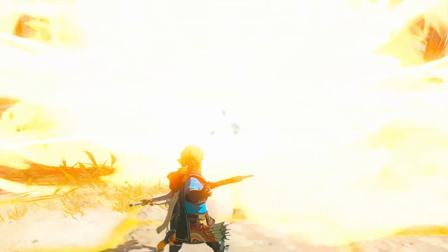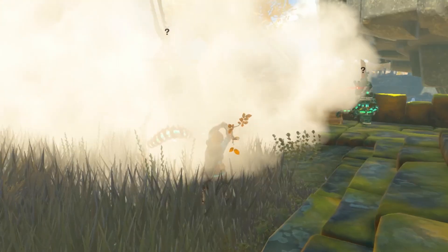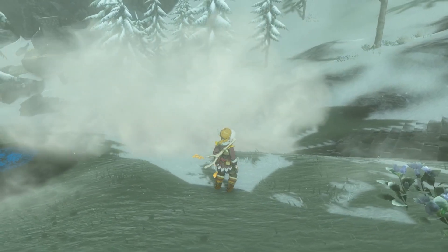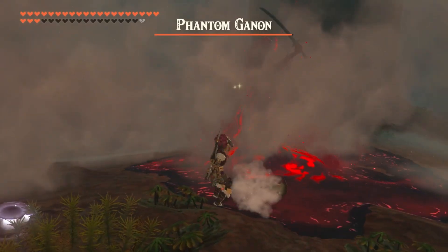The best mushroom out of all of them — and you can probably see where this is going — is the Puffshroom. Puffshrooms create what is effectively a smoke screen, blinding enemies and allowing you to easily sneak strike a small group of enemies in its radius. Keep in mind that if you're in an area where it's especially windy, your smoke screen will go away faster. When you fuse it to a forest dweller weapon, you've basically beaten the game.